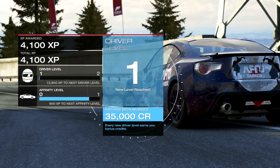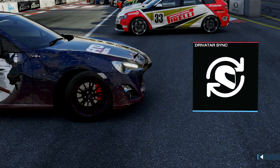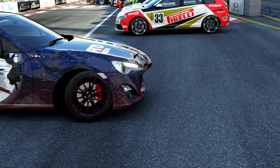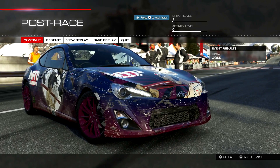Your Drivatar is collecting data on how you race, how you pass, and how you hit each apex. After a few races, your Drivatar will be ready to go out and race on your behalf. So does it only save the Drivatar at that point, or can you make it save again after you've got much better at the game? Right now I wouldn't like my Drivatar to drive the way I am.